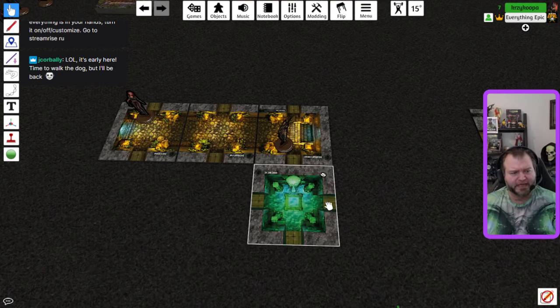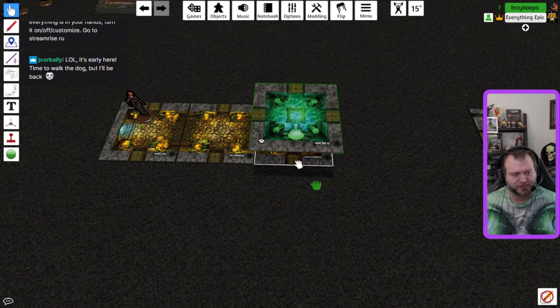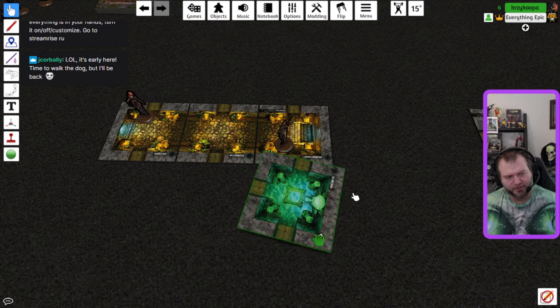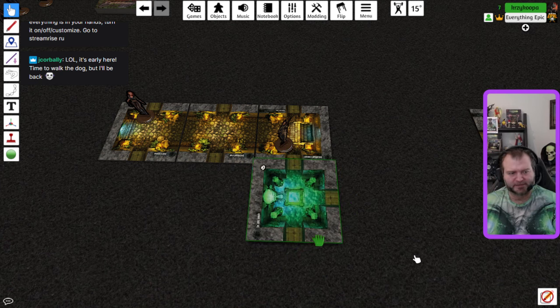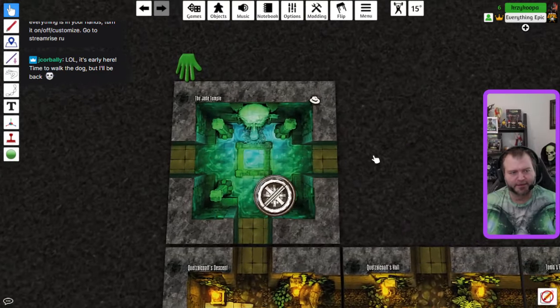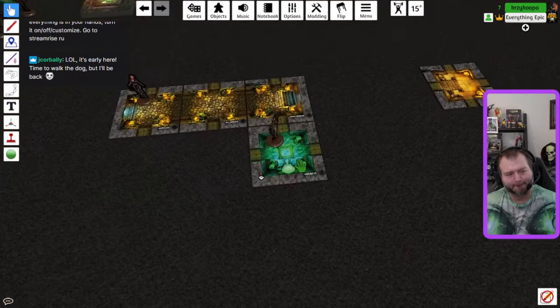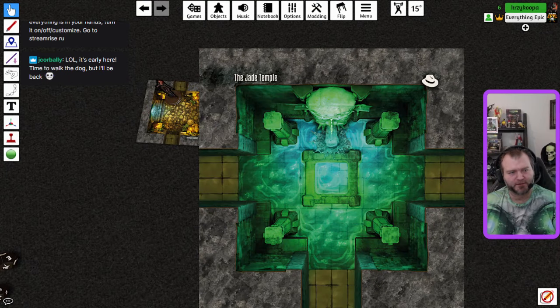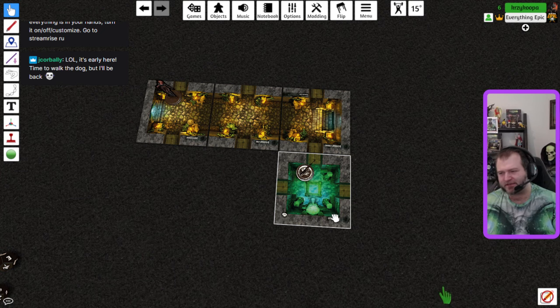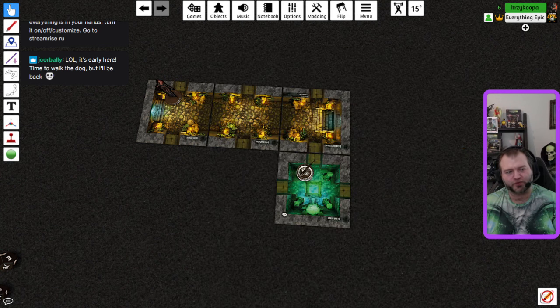We got the Jade Temple. First we spin it around and orient it so that a door touches the existing door — the player chooses how to set up the tomb. James goes into the room. The Jade Temple is an adventure room because it has the fedora icon. You can hold Alt to blow up the card on screen. Because it's an adventure room, we draw a story card — it's a misadventure on one side and an adventure on the other.